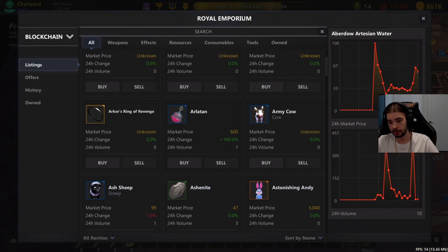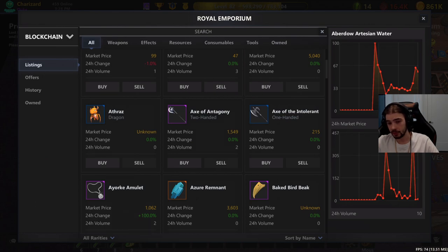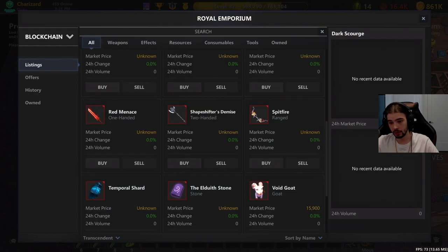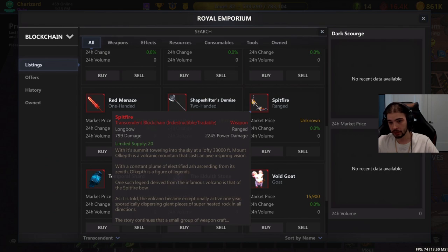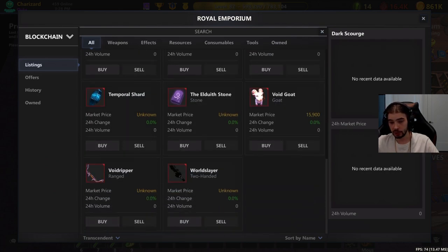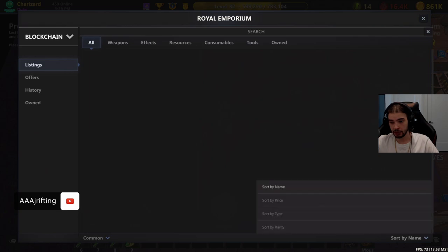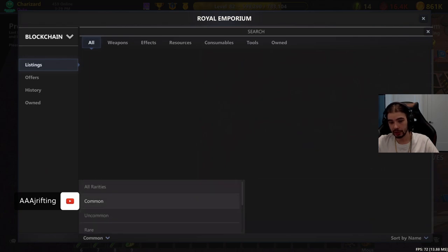Back in the Royal Emporium, scan through the different items depending on what you're looking for. There's a tab on the bottom left to sort by rarity — from common all the way up to transcendent, which is the rarest weapon type. Transcendent items are crazy rare; in four months of playing I've almost never seen them drop, maybe once every couple of months. You can also sort by name, and there's a search bar at the very top if you're looking for a specific item.